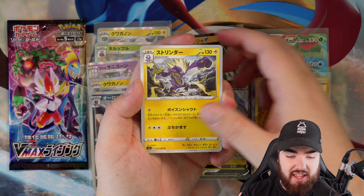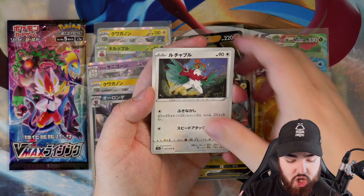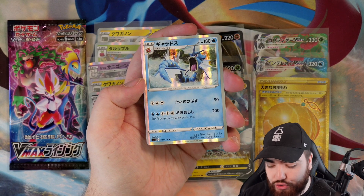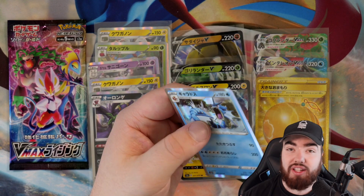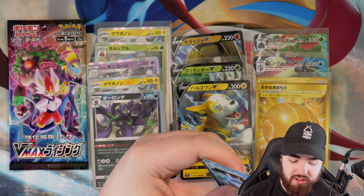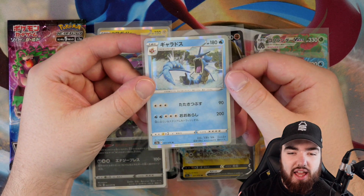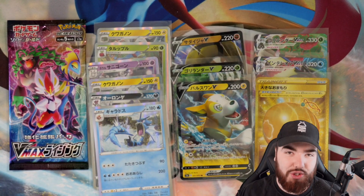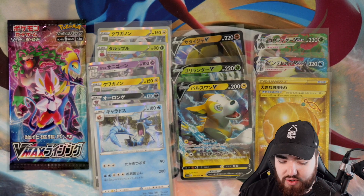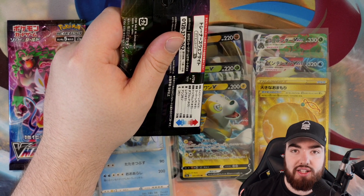Next up, we have a Toxtricity again, Toxel back-to-back, Felinx, Hawlucha, and a Holo Gyarados — probably the best looking Holo in this set. Comment for the Milotic in the next set — Explosive Flame Walker, that's going to be a treat. Every time I do these videos, every time this card goes up on my website, it sells out immediately, so if you do want to get that, be quick. Pokeran.net, you guys know where to go.